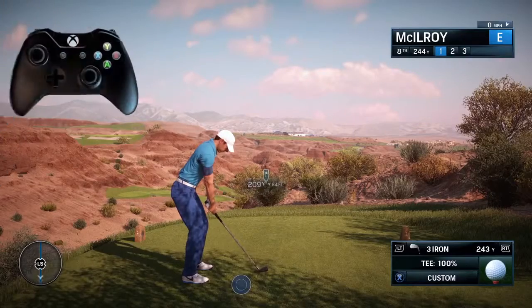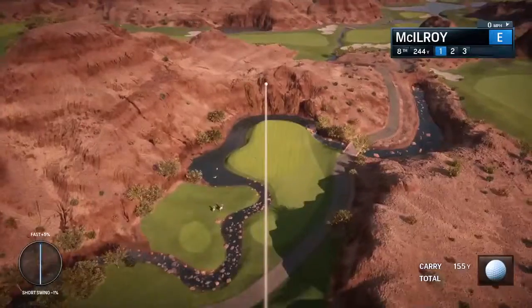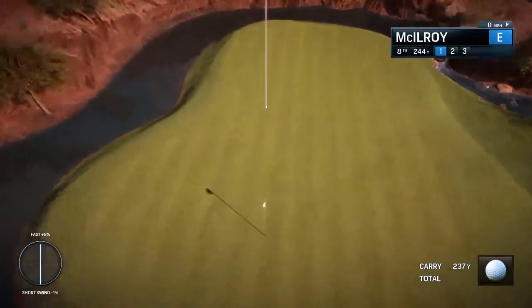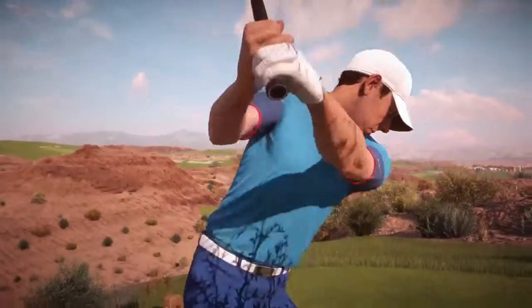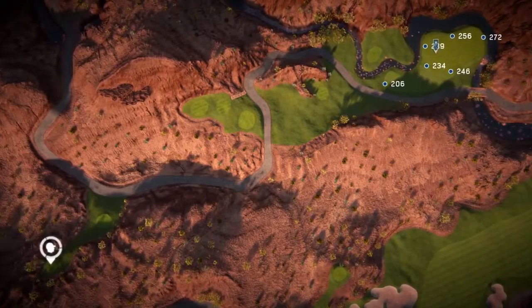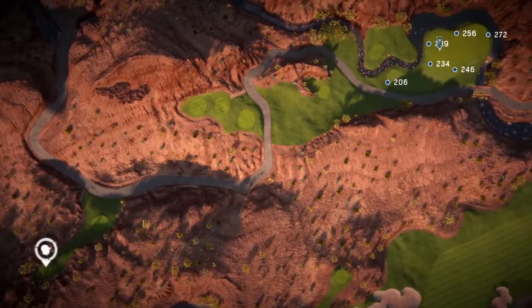Tour offers the most authentic way to play, taking both your backswing length and follow-through speed into account. The Tour swing mechanic prohibits you from zooming in on your target, so you'll need to take advantage of the new hole map for course navigation, delivering a truly authentic experience.